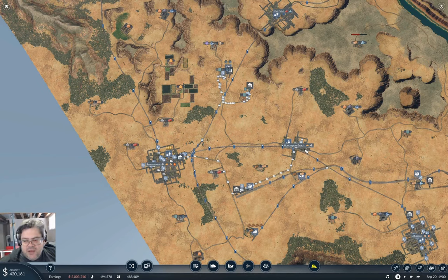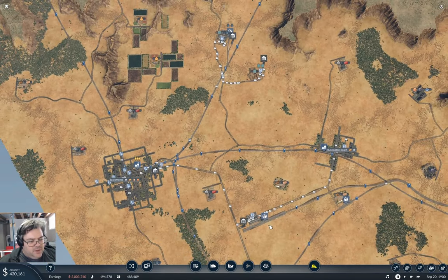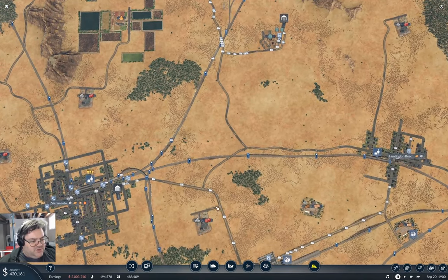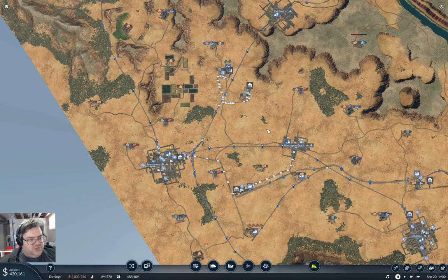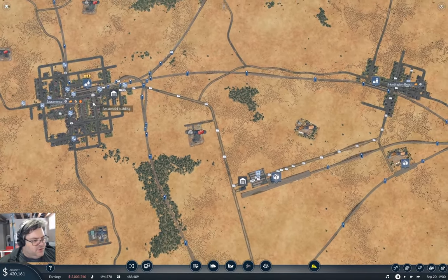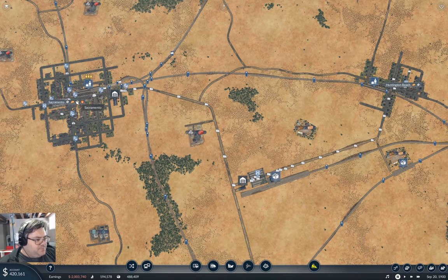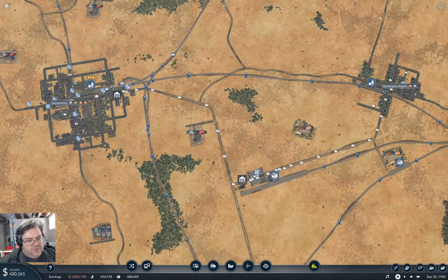Welcome back to Fingers Valley in Transport Fever 2. Last time we got the Fingers Malone Memorial Hub operating, but it's not actually doing much of anything. We have trucks connecting to Sacramento and Huntington Beach. Now we need to make sure to get goods going in here — we need food and machines more than anything, because both of these cities demand that.